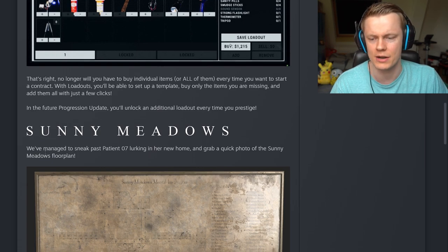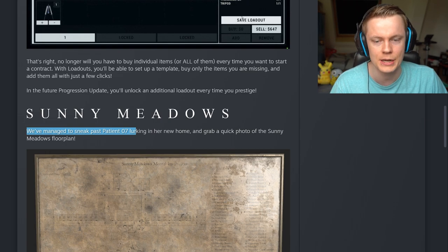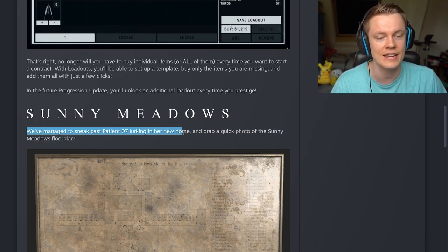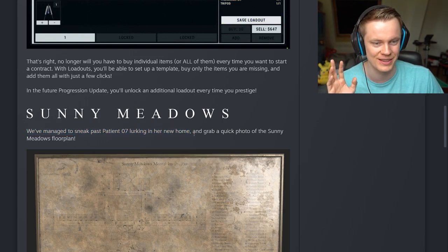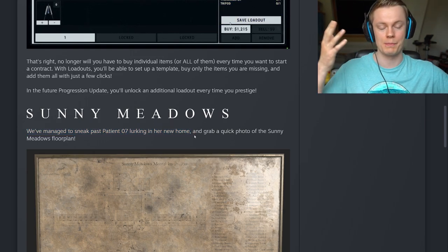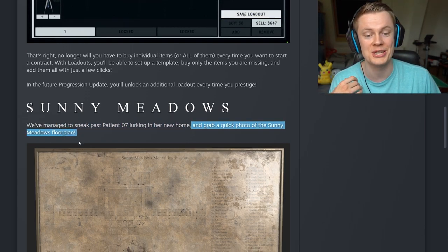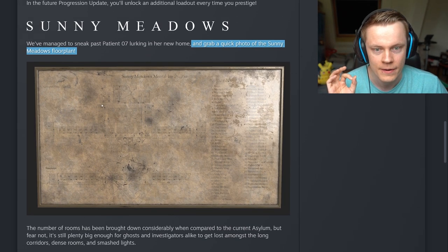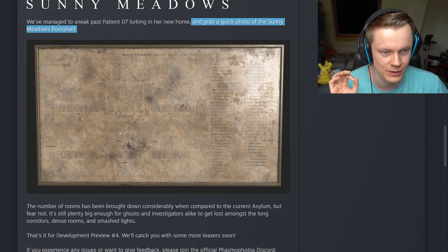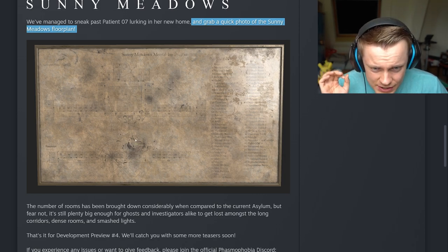Sunny Meadows! We've managed to sneak past Patient 07 lurking in her new home — that's the 'grudge girl' you've probably seen on the new thumbnails, with the patient outfit and a little barcode on it. They grabbed a quick photo of the Sunny Meadows floor plan, and this is amazing. From a quick look, it seems like the Asylum is still pretty much the same overall size, though it's a bit hard to see.